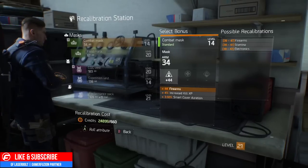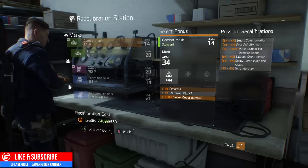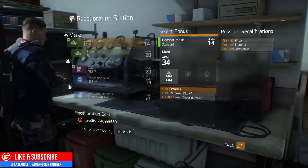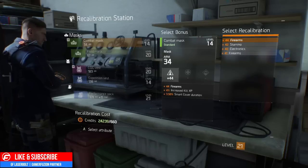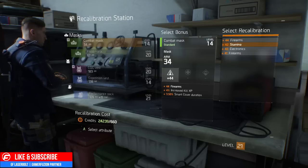Right now I have plus 44 firearm. If I want to add an increase of XP or small cover duration I can click that, and it will allow me to re-roll this part. Or I could upgrade my firearm to a higher value — going from 39 up to 47 in stamina, electronics, and so on. Let's go ahead and re-roll this attribute — and bam, it is re-rolled. My stamina went to 44, plus 4 increase in XP, and plus 3.50 percent in smart cover.